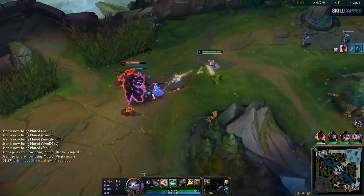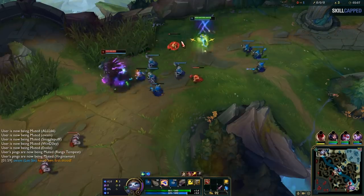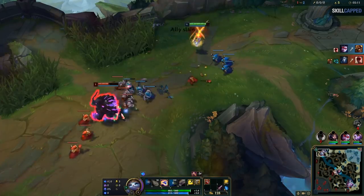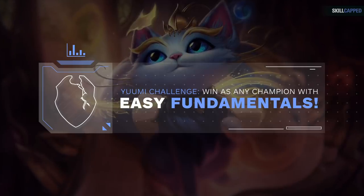Today, we sent Hector to face off against a Volibear as Yuumi in the top lane. Top lane is notorious for being the counter pick lane, where it's impossible to play out games if you're in a bad matchup. What better way to test out Hector's skills than by having him lock Yuumi, the champion countered by literally everyone.